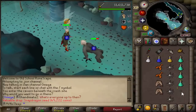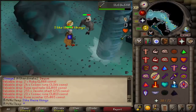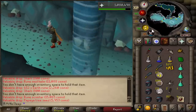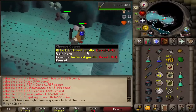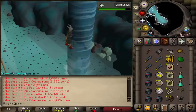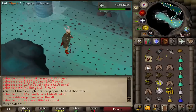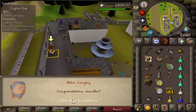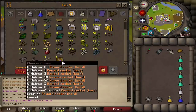Overall these tortured gorillas are so much more laid back than demonic gorillas — no annoying boulder hits, no consistent prayer switching, no weapon switching. In the very beginning I brought a magic shortbow thinking I had to use multiple attack styles, but you really only need one style since they don't pray at all. The drop rates for rares are significantly worse here, but a lot less effort, supplies, and time are spent.